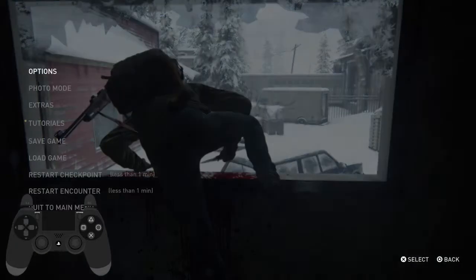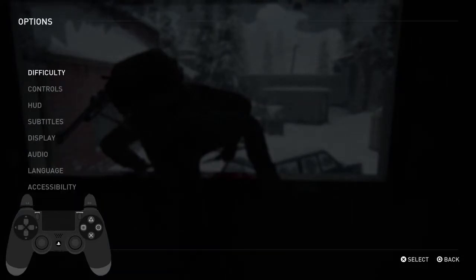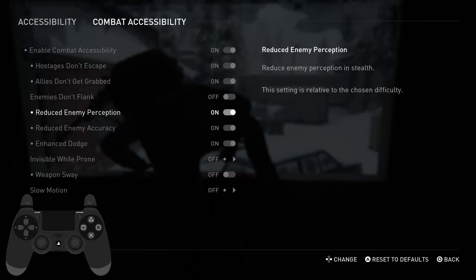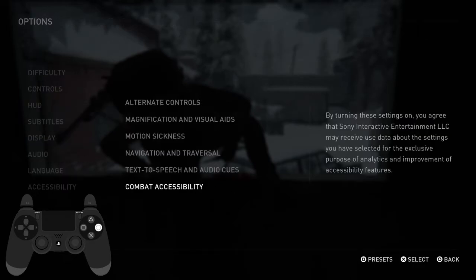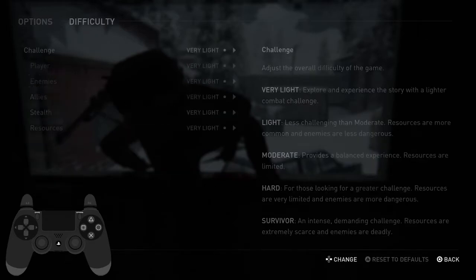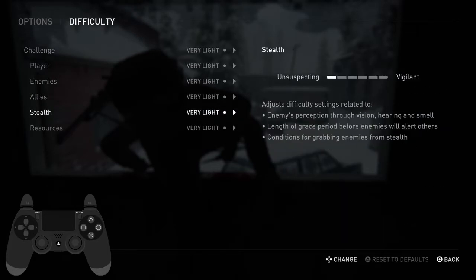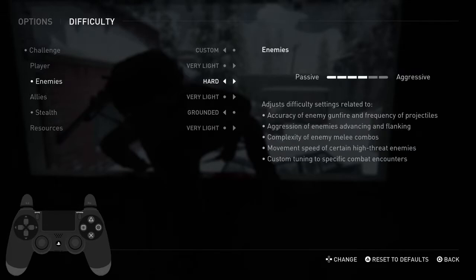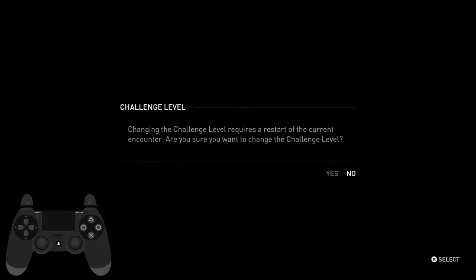Here's a very interesting strat. Instead of restarting checkpoint here, go to accessibility, combat accessibility, reduce enemy perception — turn it off. Go into your difficulty, turn stealth to grounded and enemies to something like hard. This will say 'do you want to change your challenge level? You have to restart the encounter.' You have to time it as soon as you get the checkpoint because it's going to restart encounter. So this just does the automatic restart encounter for us.